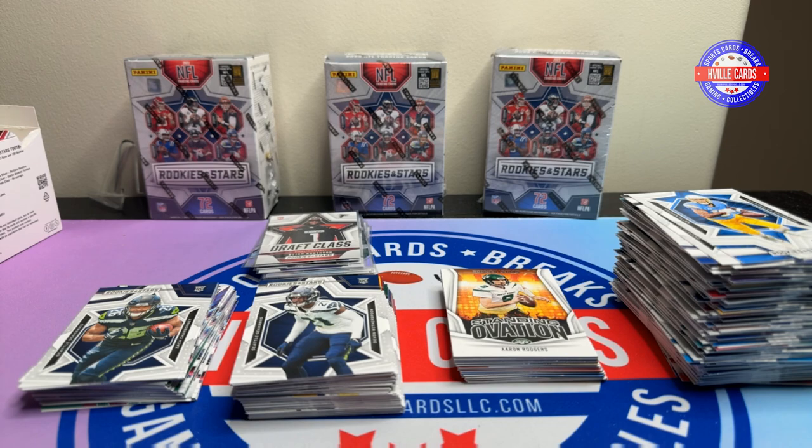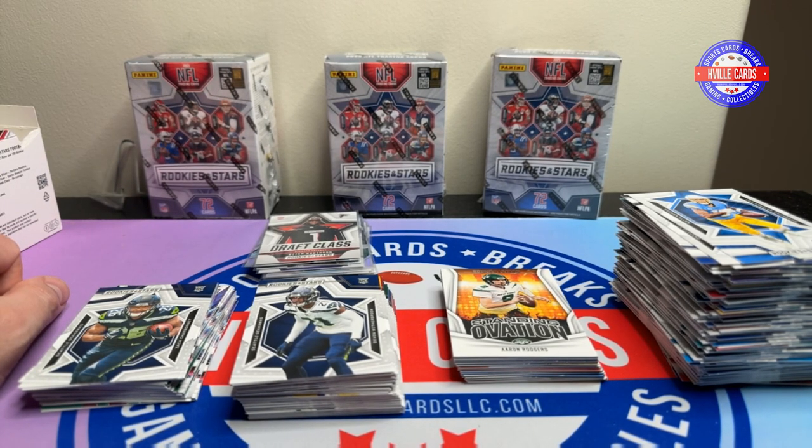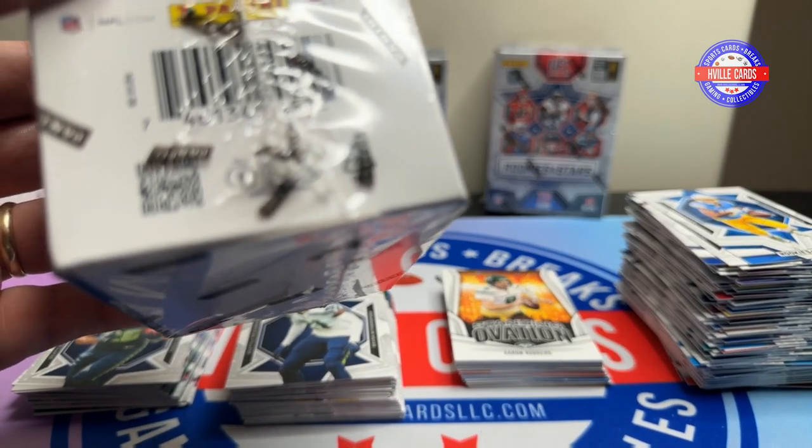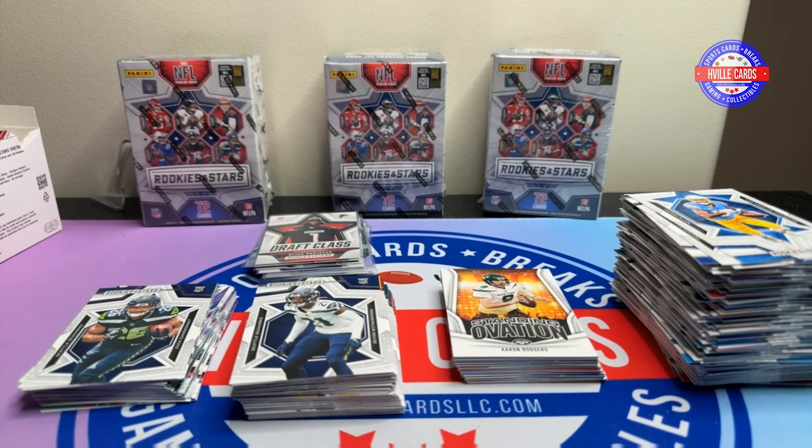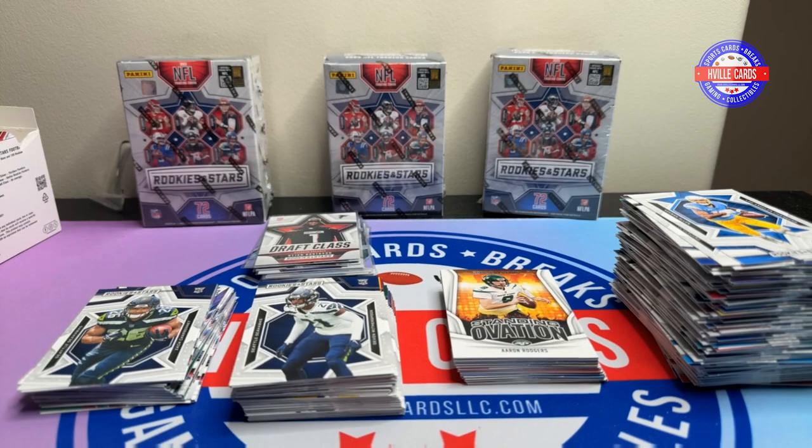I'm looking forward to trying the blaster boxes — you can get a lot more out of those. And I'm looking to get some of the mega boxes, which are the Longevity Rookies and Stars — at least that's what they call it now. Thanks for watching, I truly appreciate it. Please like the video and subscribe if you haven't. I'm probably going to do the Donruss case next, finish it up. I'm looking forward to seeing if out of those last four boxes we actually get a downtown. Fingers crossed — thanks again for watching, and I will see you on the next one.